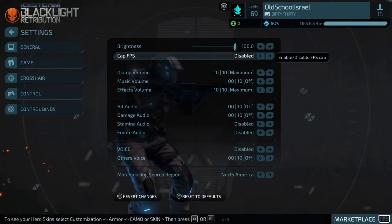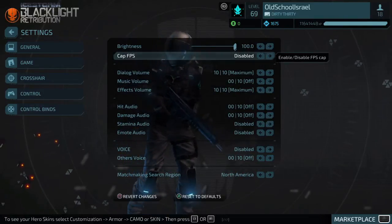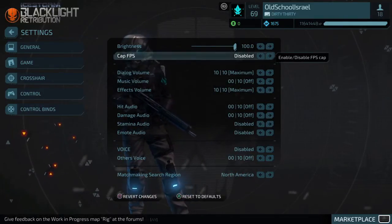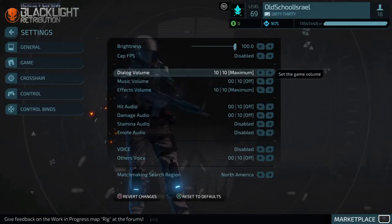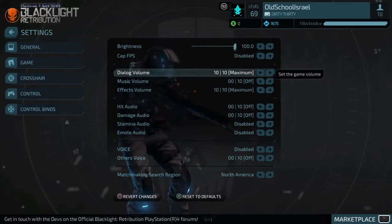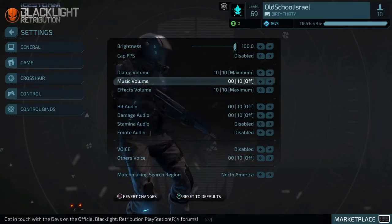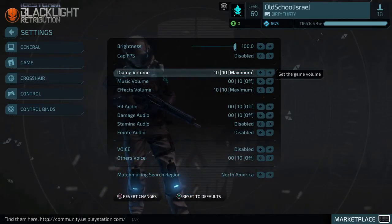Cap FPS — you want that disabled. If you have it enabled, your screen is gonna go to hell, it's just gonna tear. You don't want that, so you want it disabled. Now these next settings don't really matter honestly, because in Blacklight you have legit wall hacks.